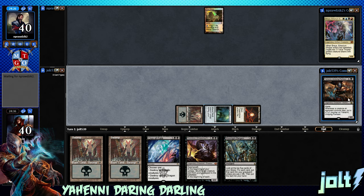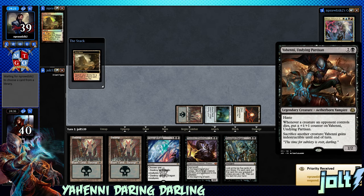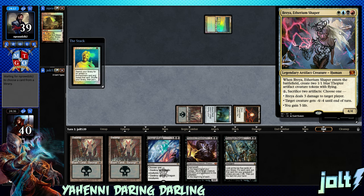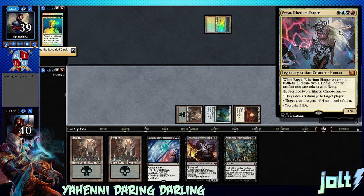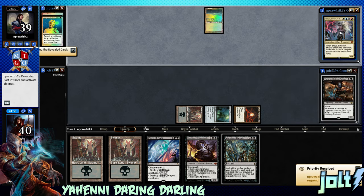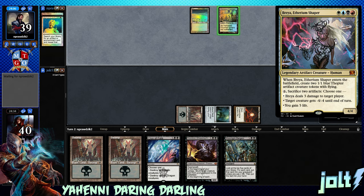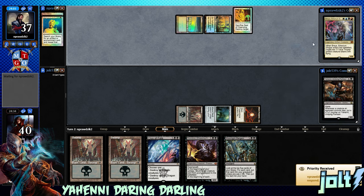Let's start off with Yahini. Yahini has haste. Whenever a creature an opponent controls dies, put a plus-one counter on Yahini, then sacrifice another creature and Yahini gains Indestructible until end of turn. But I think it's Brea. Whenever she enters the battlefield, create two blue 1/1 Thopter tokens with flying. Then for two mana, sacrifice two artifacts — Brea deals three damage to target player, target creature gets minus four, minus four until end of turn, and you gain five life.